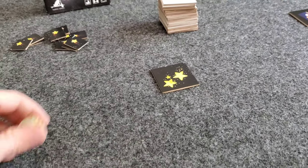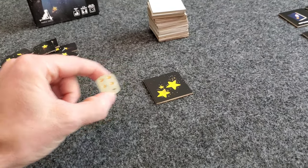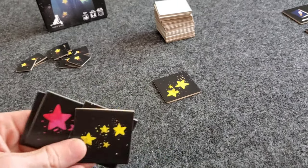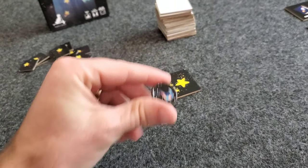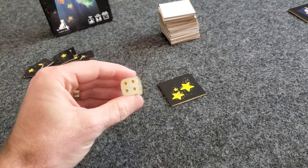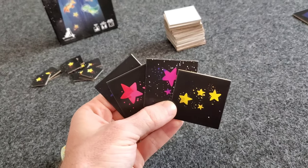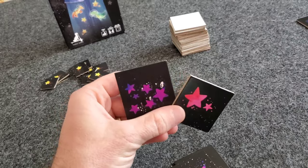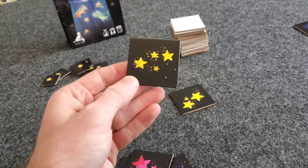On your turn, you start by rolling a D6. The number you roll determines the type of tile you can play from your hand, or where you might place one of your dino tiles. So the number you roll tells you the number of stars on the tile you can play. If you roll a four, you have to play a tile that has four stars on it.